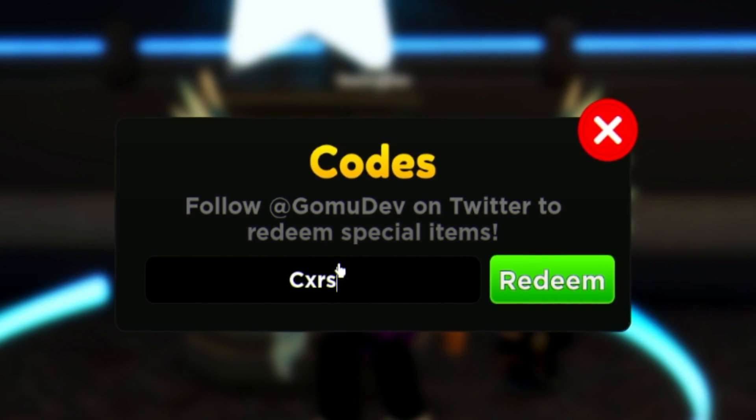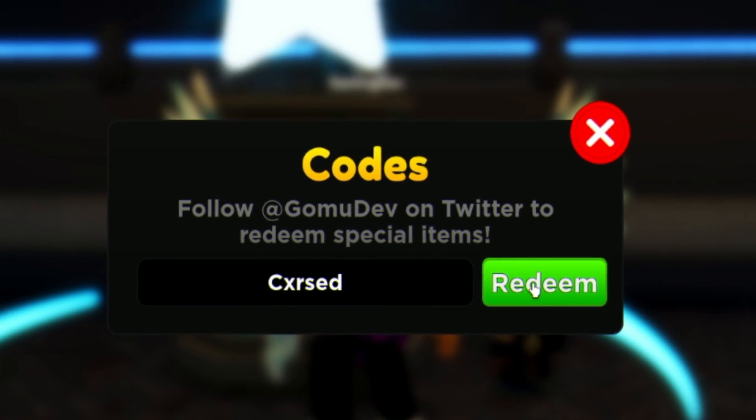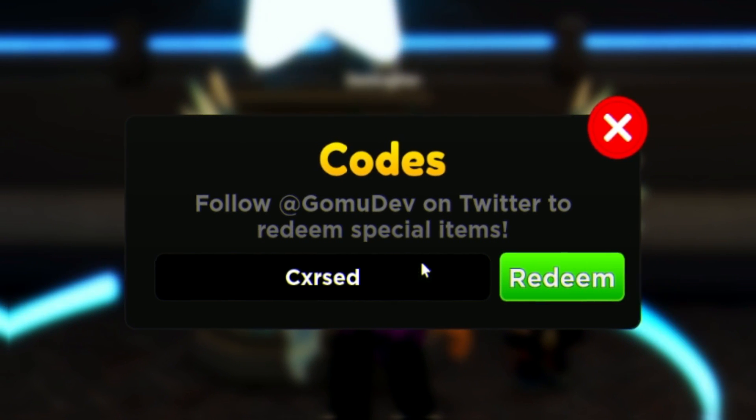Next, redeem the code CXRSSET — C-X-R-S-S-E-T. That one gives you another summon ticket.